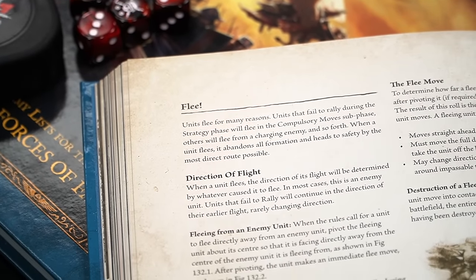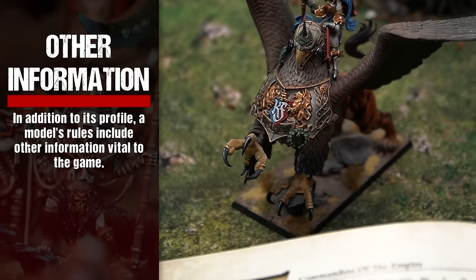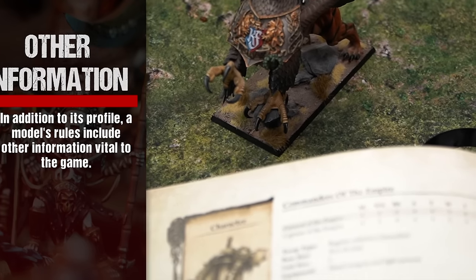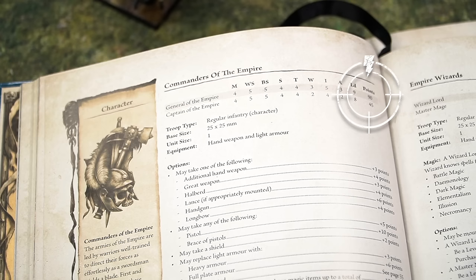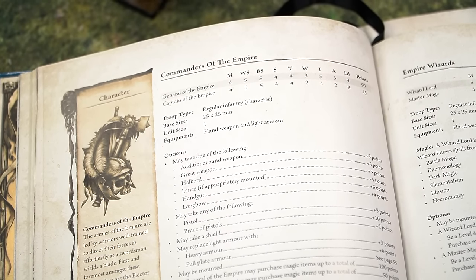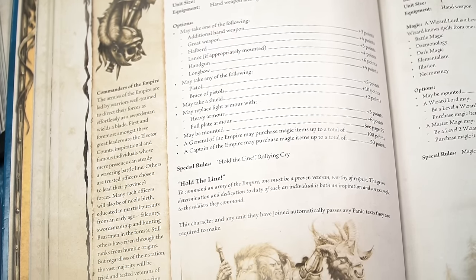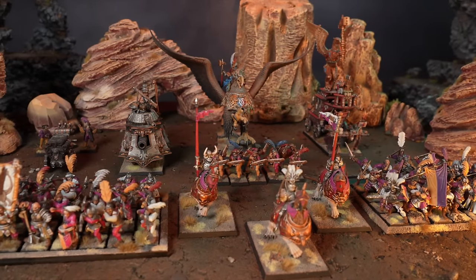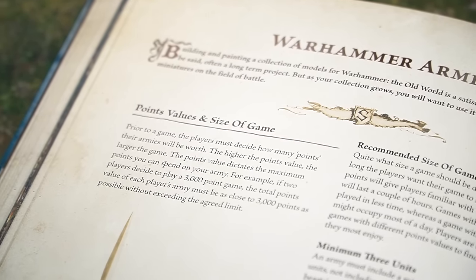This will often result in the unit fleeing as described on page 132. In addition to its profile, a model's rules include other information vital to the game. Almost every model will have a points value given within its profile. Points values reflect a model's worth within its army. Most models have a basic points value that increases as various optional items of equipment — weapons, armor, magic items — are added. By adding together the points values of all of the models you have selected, you find the total points value of your army, enabling players to play an evenly matched battle.